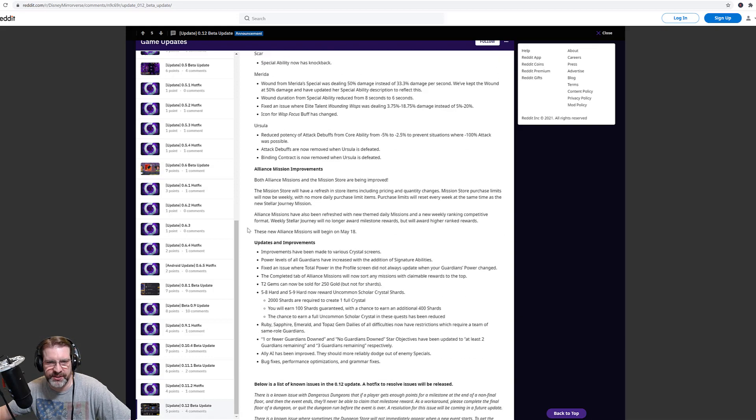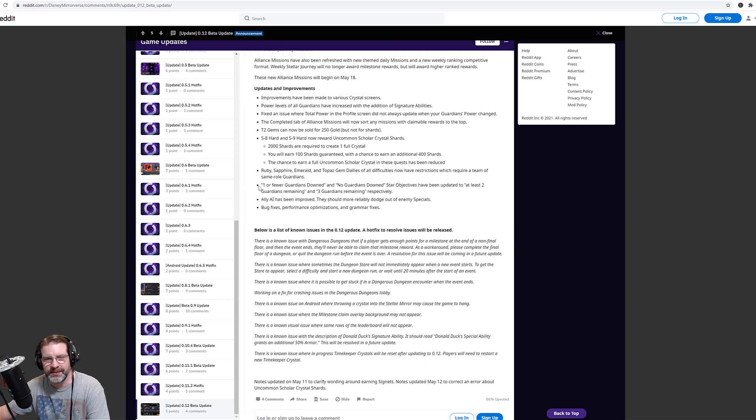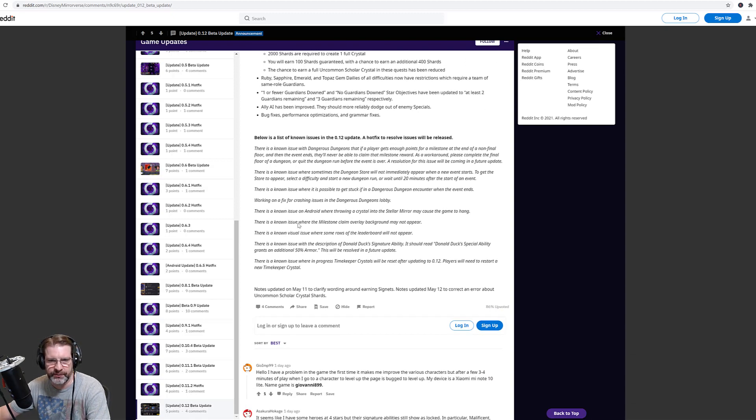Those are some decent balance changes. There are also some updates and improvements — I won't read through all of it; I'll put a link to this in the description below. One thing I wanted to point out: Ruby, Sapphire, Emerald, and Topaz gem dailies of all difficulties now have restrictions which require a team of the same role of guardians. So if it's Ruby, you're going to need all attackers; if it's Sapphire, you're going to need all tanks — that's my assumption anyway. There are also some known Android issues, like a known issue where the milestone claim overlay background may not appear — some minor aesthetic stuff.